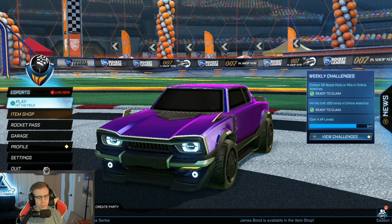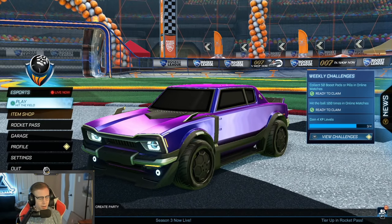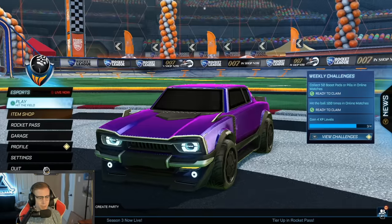Rocket League recently and silently released a brand new Octane Hitbox car called the Dingo. I have no idea why it's called the Dingo — it's kind of a funny name. It's a brand new Octane Hitbox car, and it's been really hard to get.